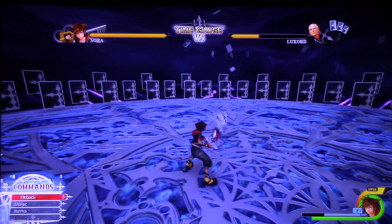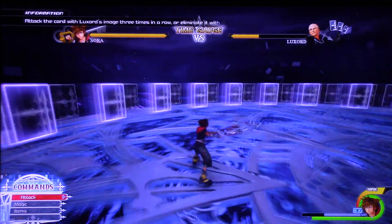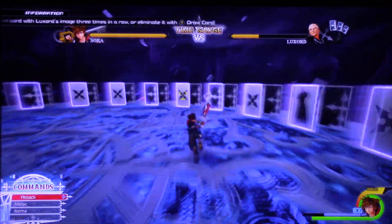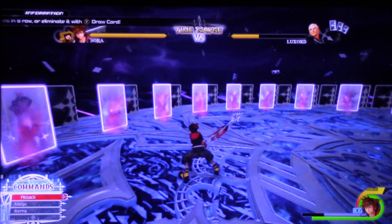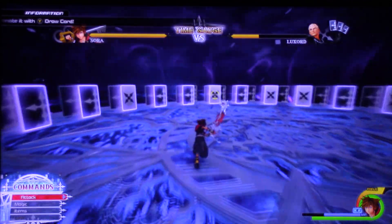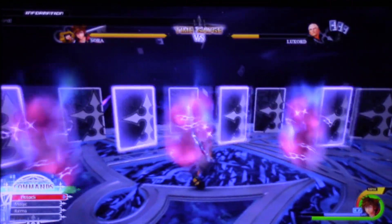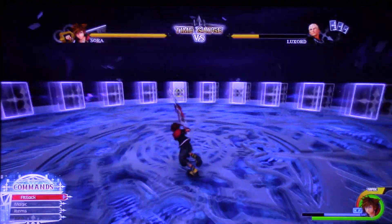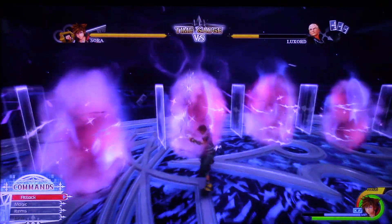So this is the part where it gets a little trickier. You won't find Luxord, but as y'all know Luxord is a cheater — he'll be taunting you. You probably just want to lure Luxord, kind of chase after his cards, and then dodge the shurikens just in time and draw a card on him.